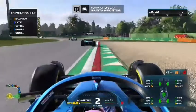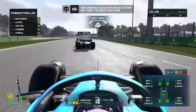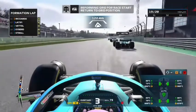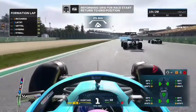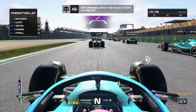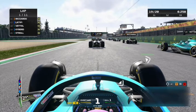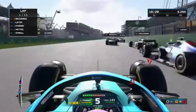Let's get the formation lap underway and hope for a really decent race. We are going to need it if we are going to have a good Grand Prix. We're going to be starting just behind Vettel and Latifi and ahead of Lance Stroll. It's five lights and away we go.